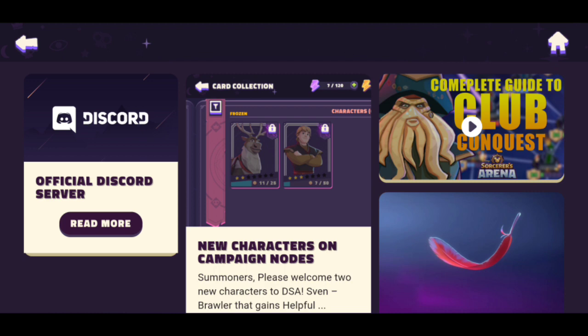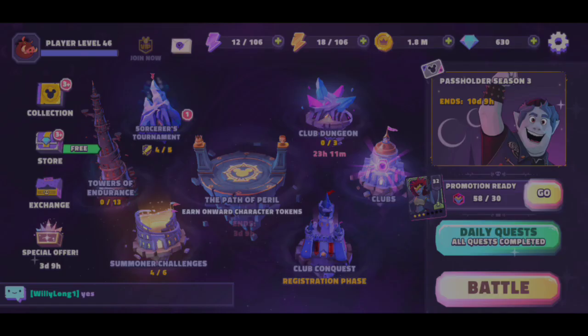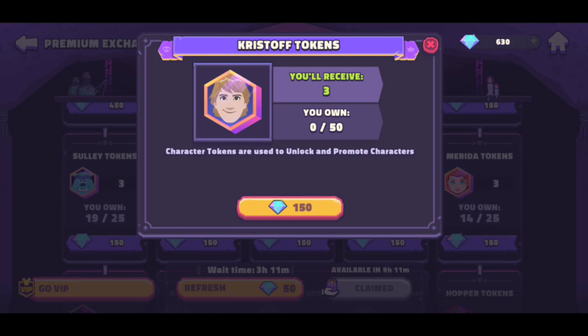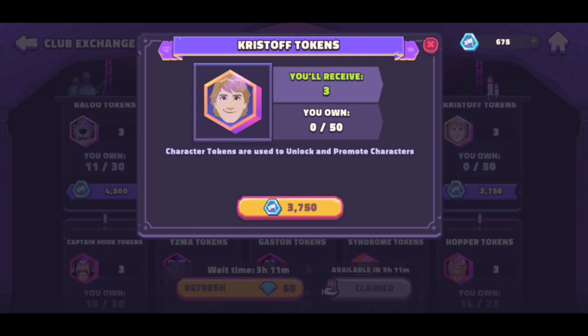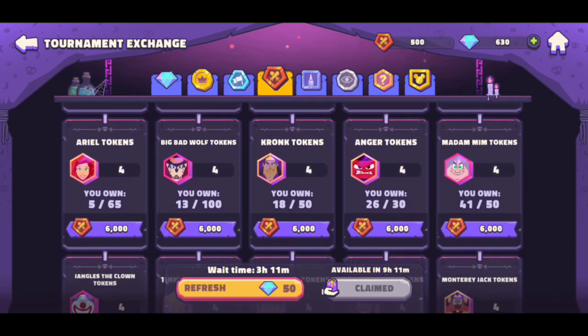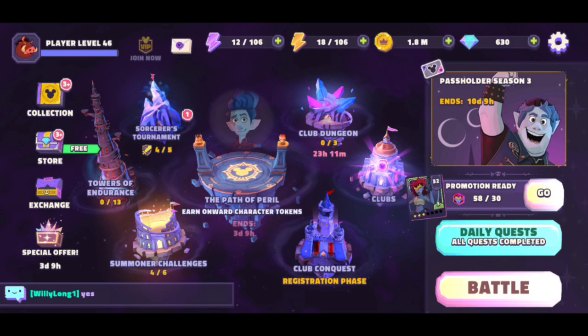So we have the news. They're in the card collection now, so we can take a look at exactly what they do. If you check the exchange shop they're also in there as well. You can go to the premier exchange — Kristoff is right here for 150 gems, and Sven is here as well for 150 gems. We also have them in the club exchange: Kristoff for 3,750, and that's the only one there.